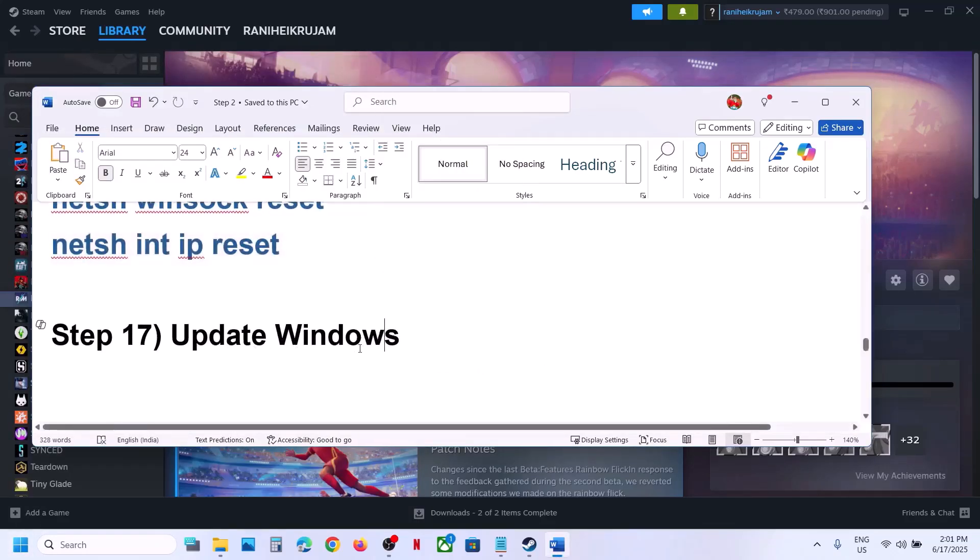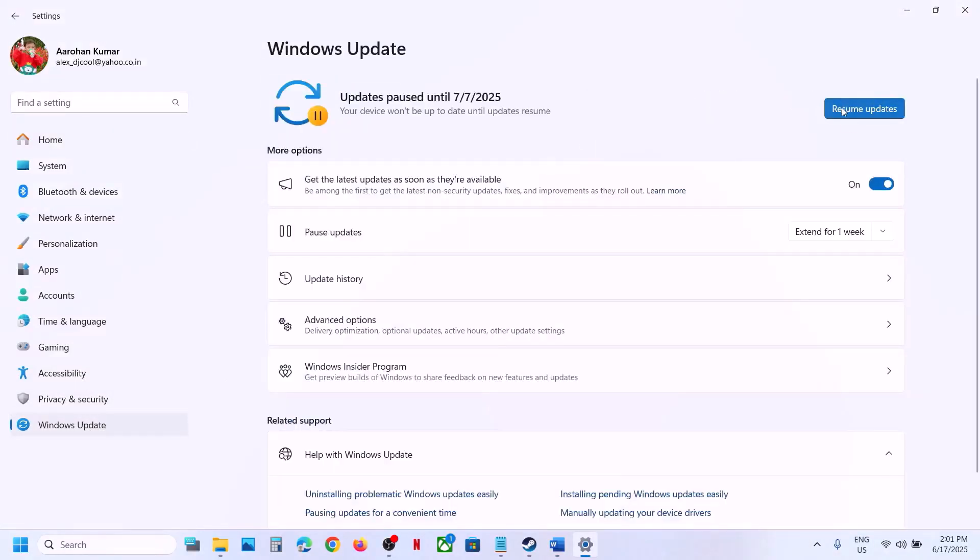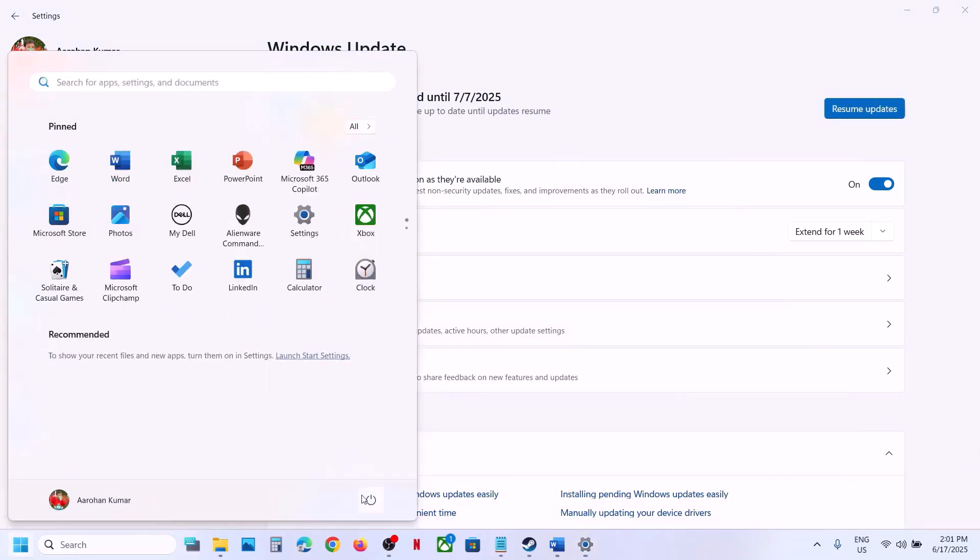The next step is to update Windows to the latest version — this is important. Open Windows Settings, go to Windows Update (or Update and Security), and click Check for Updates. Once all updates are installed, restart your computer, and after the restart launch the game.